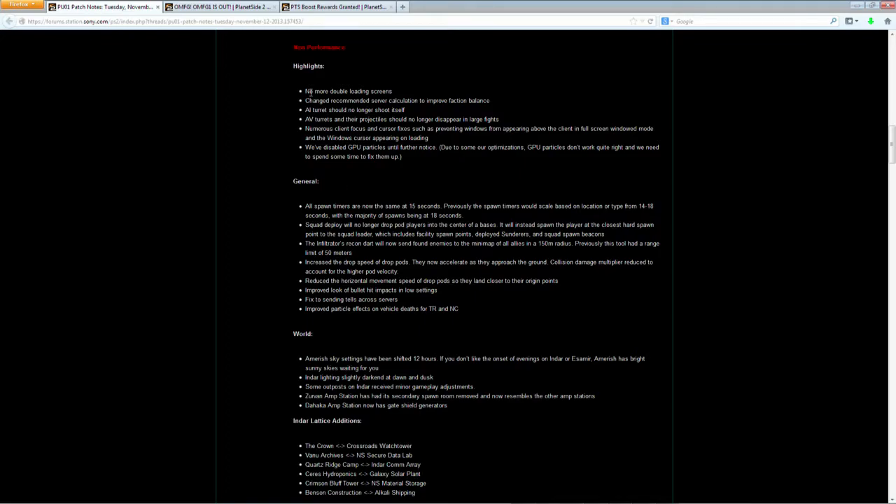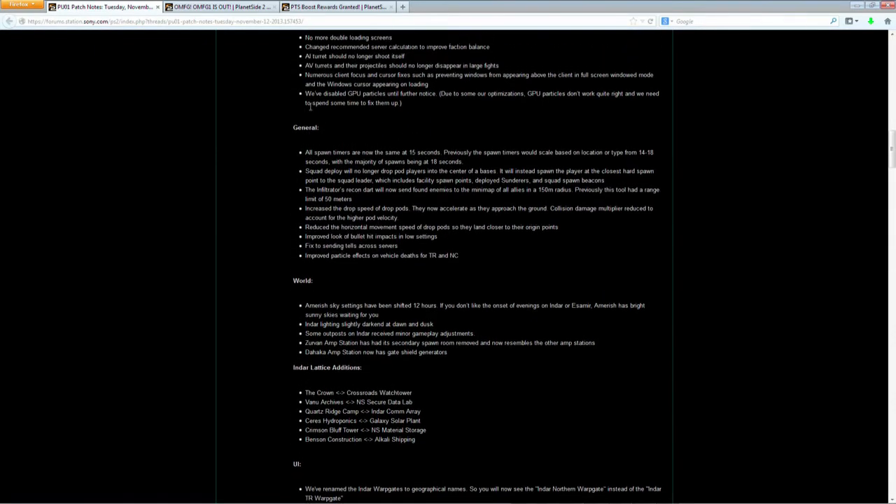On the non-performance side, there's some pretty cool stuff. No more double or triple loading screens — we all hated that. They changed the recommended server calculation, which hopefully helps faction balance even more. The AI turret no longer shoots itself, which is kind of funny but it's fixed. AV turrets and projectiles no longer disappear in large fights, which is really frustrating — that's a good change.